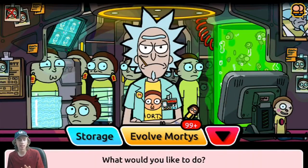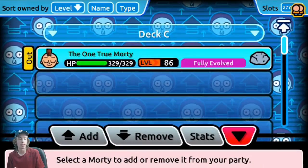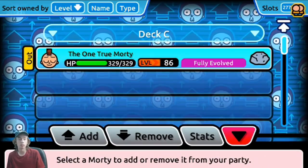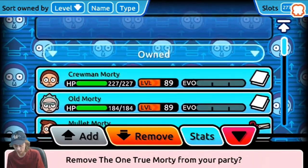You will get some type of loading screen right when you go into multiplayer. It will give you an option to pick three Mortys. I don't really know how far progressed you are in campaign, but I would suggest progressing somewhat decently far in campaign, maybe beating it before going into multiplayer. Get the One True Morty if you have it — he's the best Morty you can have in this game.